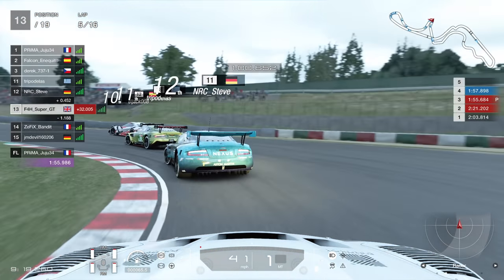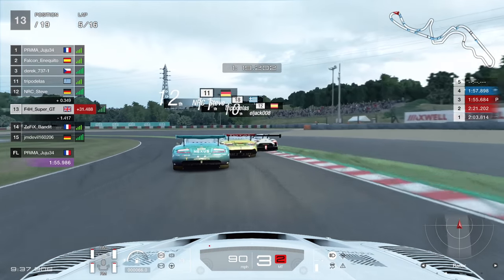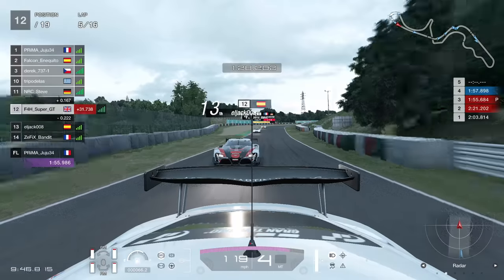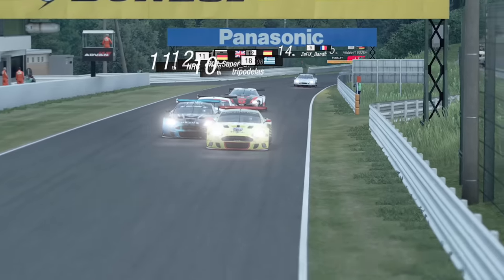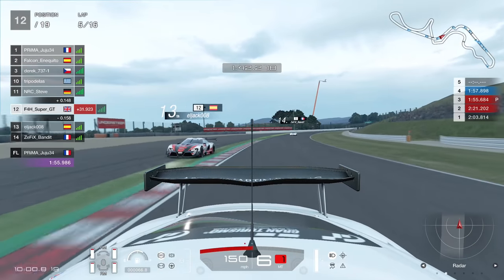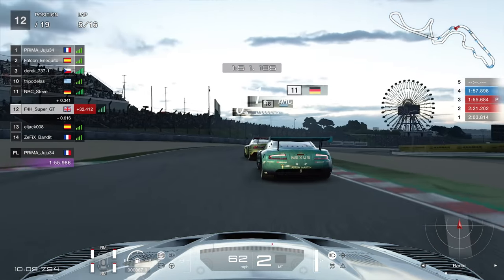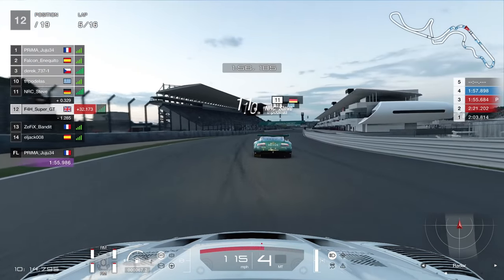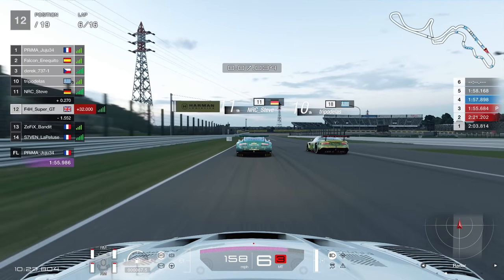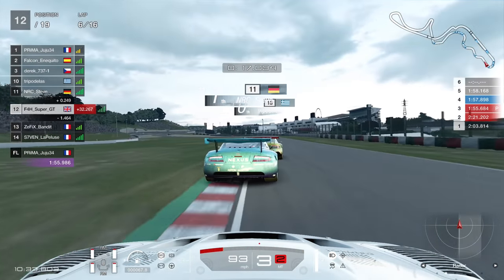We're catching the guy in 10th who's in the Toyota FT1 - a very curious choice for this circuit. Fair play for trying something different, but that car just doesn't have the straight-line speed here and he gets easily displaced by the three of us. Now myself and Steve are both trying to fight against the Greek driver, who is intent on going very defensive. This is really frustrating as a driver when you're just trying to gain time - all the while we're fighting we're losing time, and this will probably put us in a worse position later on.